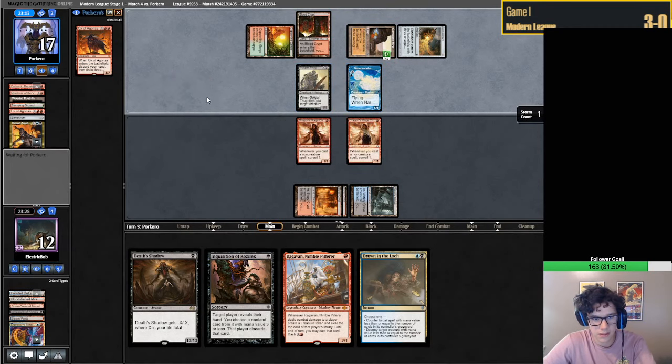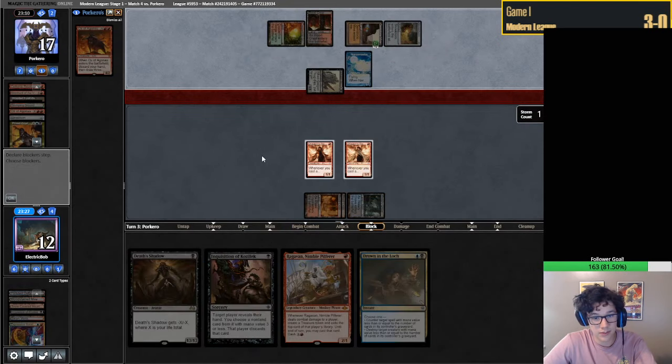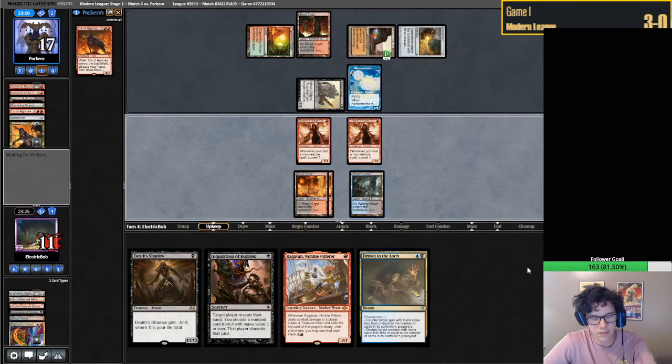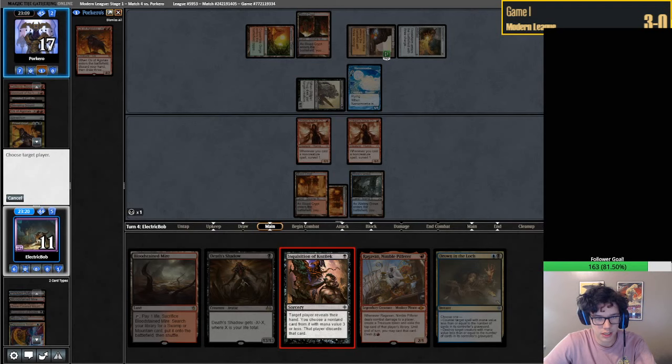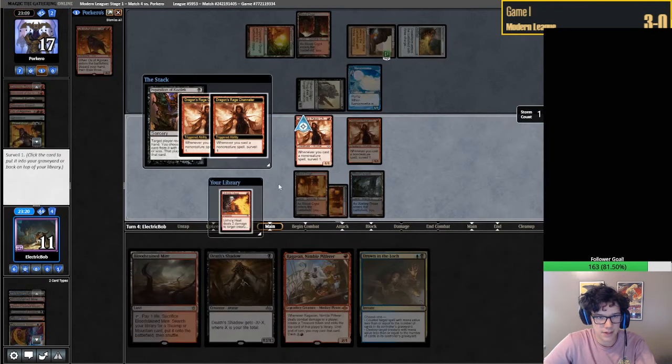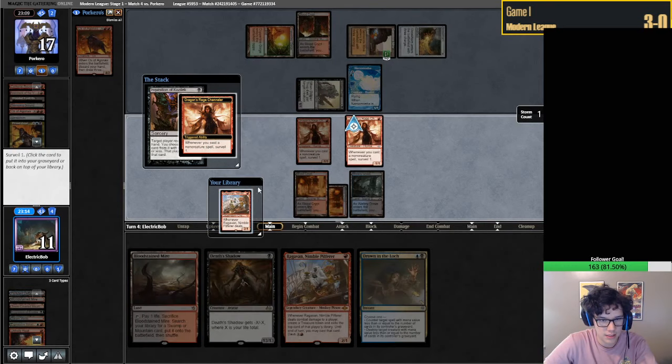Narcomoeba. I guess we're going to Inquisition here. Realistically we could Inquisition ourselves - actually we'll see what we draw. Bloodstained Mire. Yeah, let's just Inquisition them - please don't have a Dredger in hand. Let's put that to the bin.